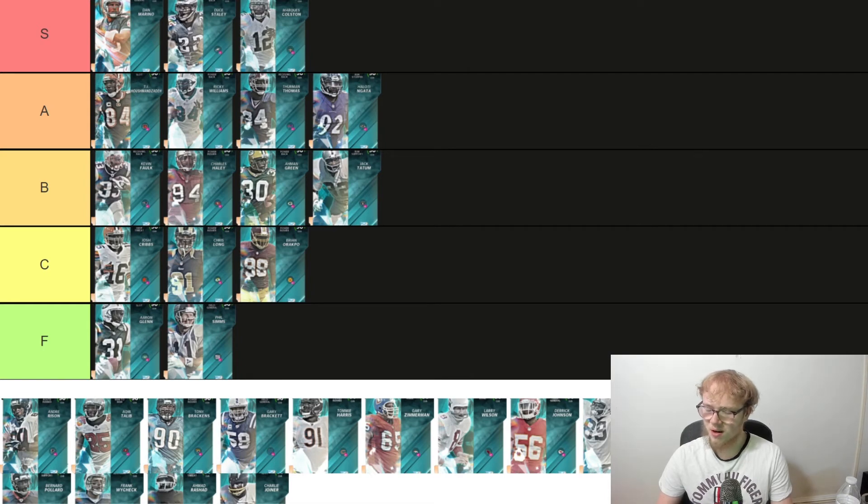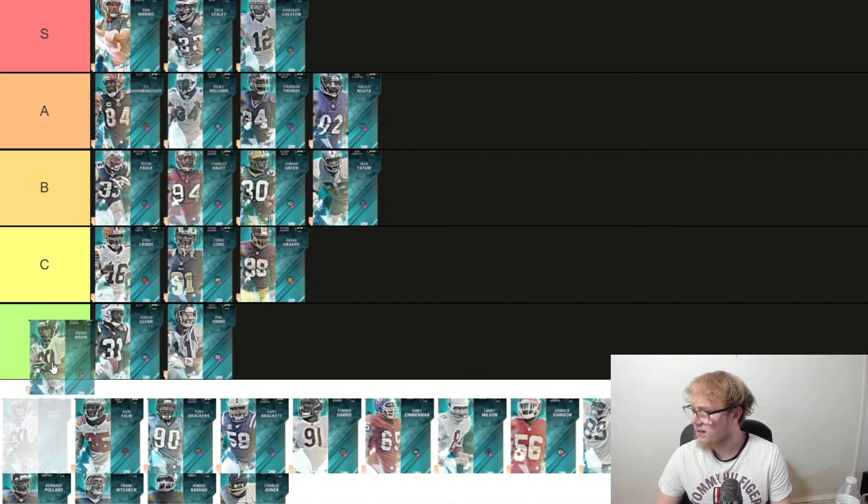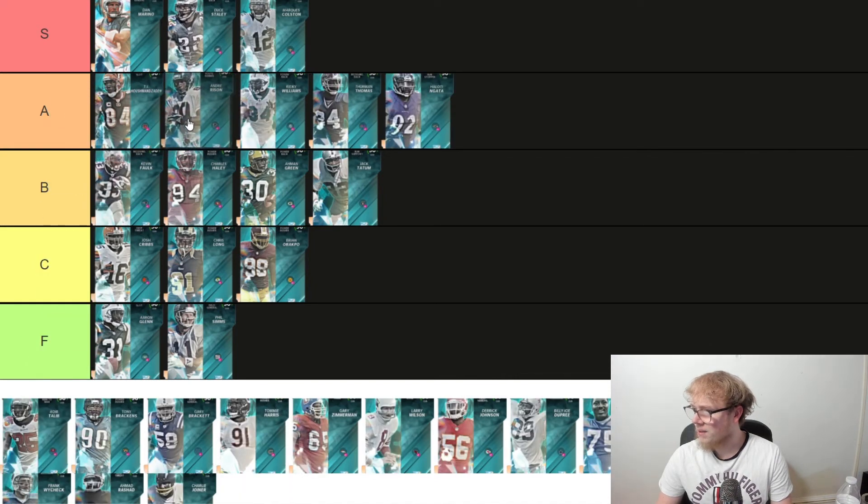Next up we got another receiver — Andre Rison, who is a route runner. He's 6'0", 188 pounds. Route runner is pretty much the best archetype in the game. He's got 90 speed, 88 short, 87 medium, 90 deep. Very very good. We're going to put Andre at A — not over Houshmanzadeh but he is pretty damn good.